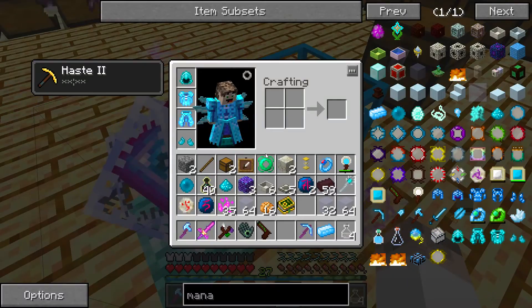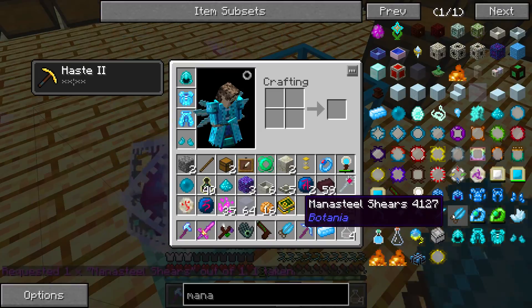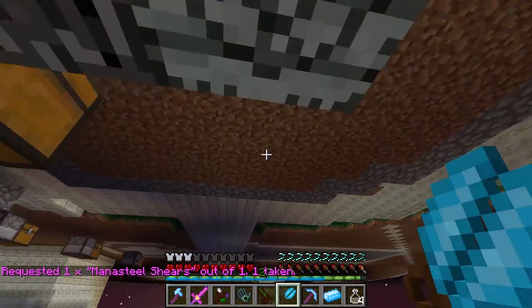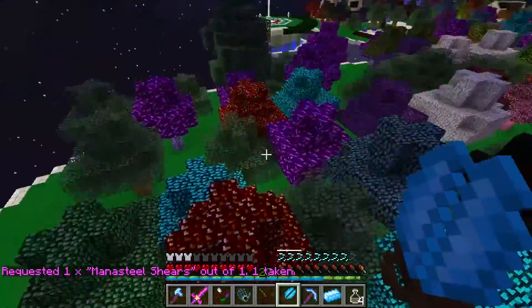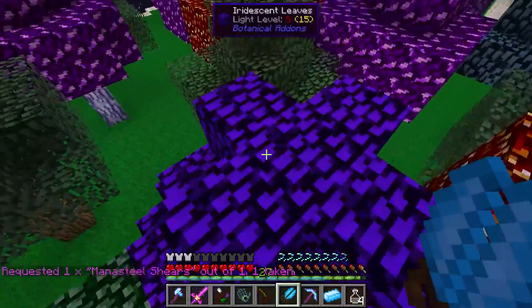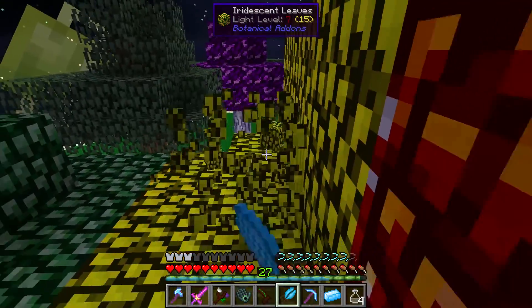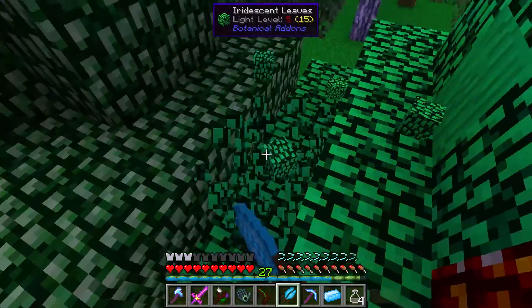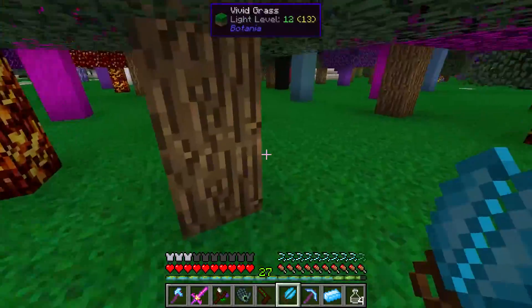Let's go down here, drop down, and search for our Mana Steel Shears. There we go. So what I want to do now is I want to grab ourselves up some leaves - some of these particular beautiful Bifrost leaves. We've got Iridescent leaves, we need eight of these.